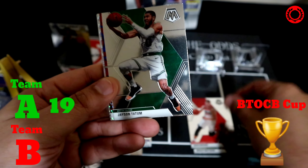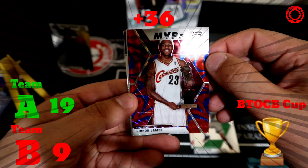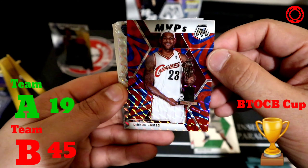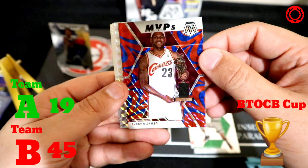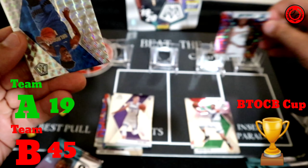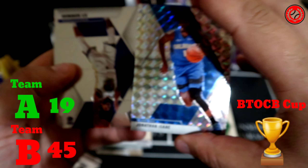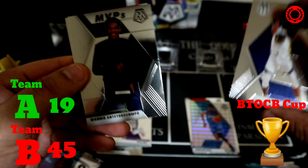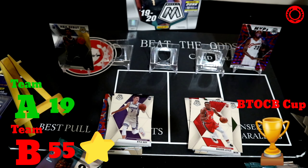Let's move on to Team B and see if they can answer. Starting with Wesley Matthews, Davis Bertans, Jason Tatum — that's nine points right off the bat. Oh my, there's a LeBron James NBA MVP in the reactive blue — that is a sick looking card. LeBron is an 18-point card and the reactive is a times two multiplier, so that's 36 points. Add that to the Tatum and we've got 45. Behind that there's a Jonathan Isaac, a Kai Bowman, Giannis MVP — another 10 points — and Nassir Little. Clearly Team B wins that round.